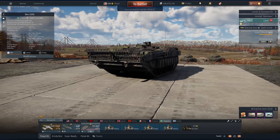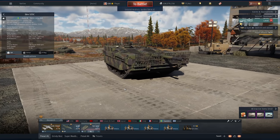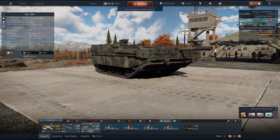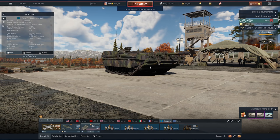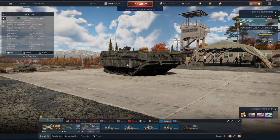Hi guys, and welcome back to the channel. Today we're checking out the Strudzwagen 103C, also known as the Cheese Wedge of Doom. Now, before we discuss this thing's very good firepower — and a 4-second reload, by the way — let's talk about its fire control system and Gaijin's implementation of such a thing.